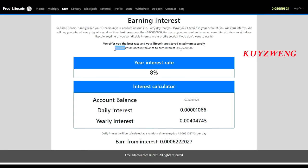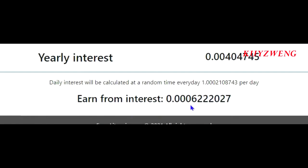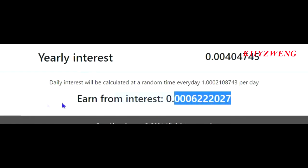You can withdraw Litecoin anytime. They offer you the best rate and your Litecoin are stored with maximum security. The minimum account balance to earn interest is 0.05 LTC. Like me, I earn interest of 0.006 LTC. Daily interest will be calculated at a random time daily at a rate of 1.0002108743 per day.